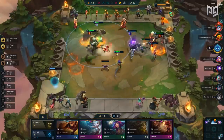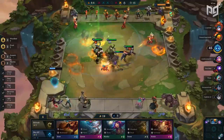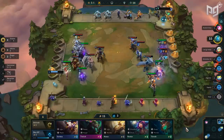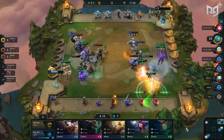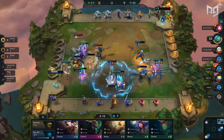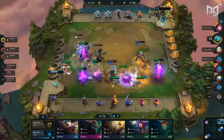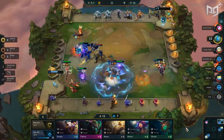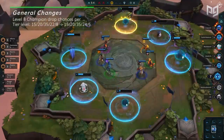Speaking of damage, with the introduction of the Summoner class, summoned units do not deal damage to you directly if you lose. However, if the summoner is killed before the round ends, their damage is counted if their summoned units are alive. For example, if Malzahar summons his voidlings but dies during the round, he still deals damage to you if the voidlings are alive.